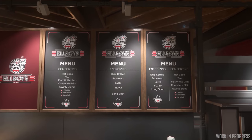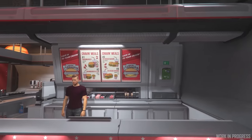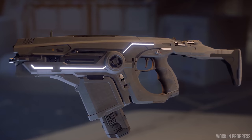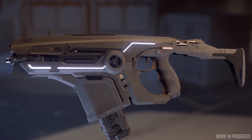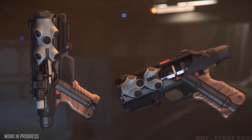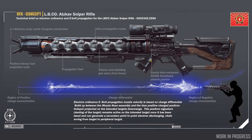They've been working on hologram text displays so you can see text really clearly from info terminals in a diegetic manner. They've also completed a first artwork pass of a new SMG from Gemini, a pistol from the Lightning Bolt company, and they've been doing VFX concepts for the At-Scab sniper rifle, again from Lightning Bolt.